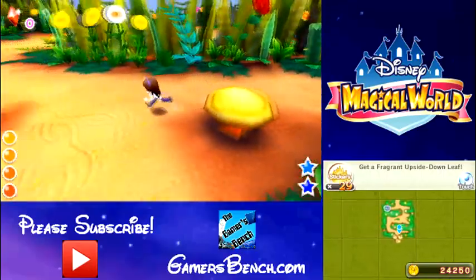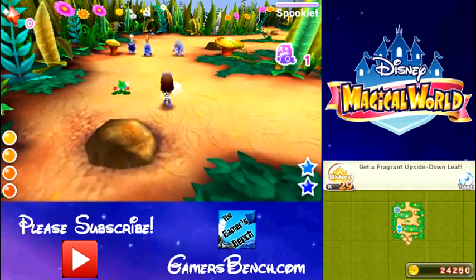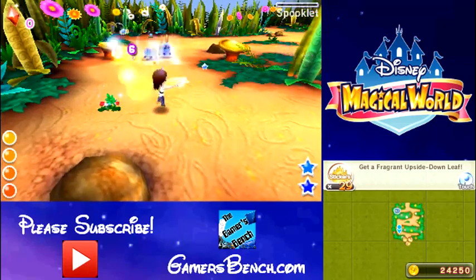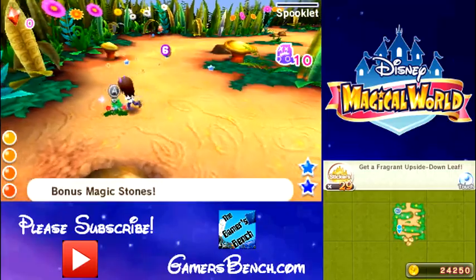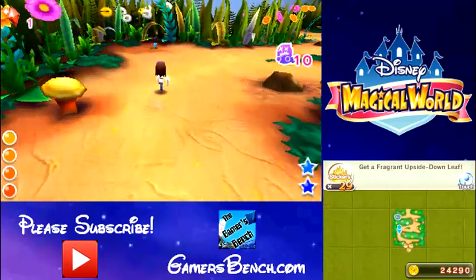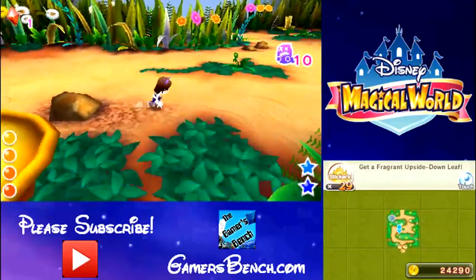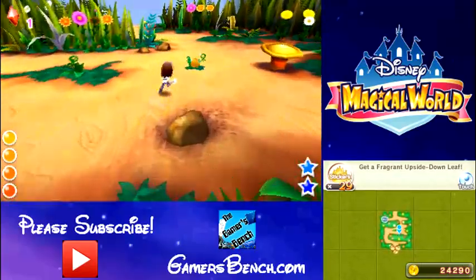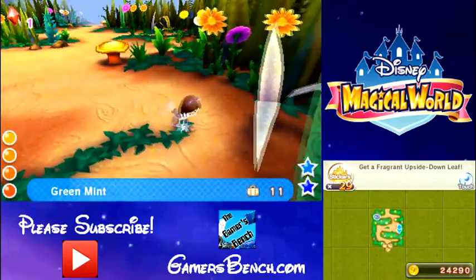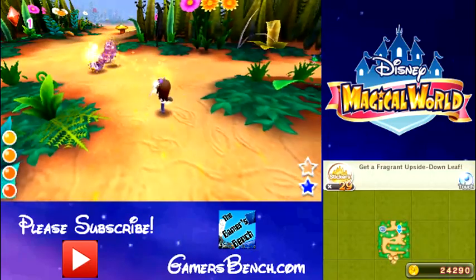So, cat. Got 'em all. There's a tulip. It seems like a really good quest so far for getting items that are new to this area. A lot of these are ingredients for dishes at the cafe.